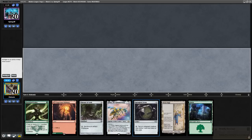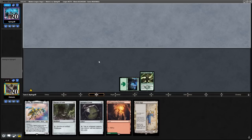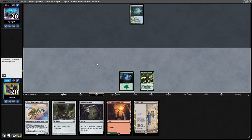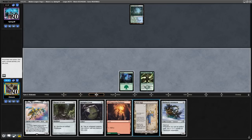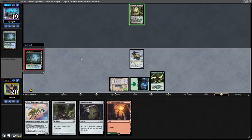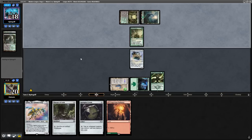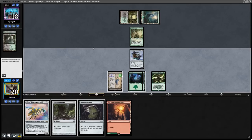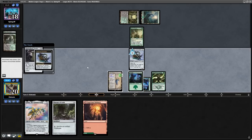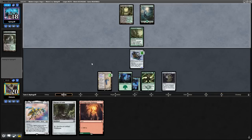Next round, on the play, turn 1 Hardened Scales. Can't really argue against that, especially with backup from Urza's Saga and Throne of Geth. We lead with Forest, Hardened Scales. They just play a fetchland and pass it back. We top deck an amazing Patchwork Automaton, which works very nicely with Hardened Scales, so Urza's Saga, Patchwork Automaton. They fetch an Overgrown Tomb and play a Wall of Roots. As it's clearly Yawgmoth, I want to make big bodies to be able to bash in. I decide to just play Springleaf Drum and go for activating Urza's Saga so that I can have multiple big bodies to attack with.